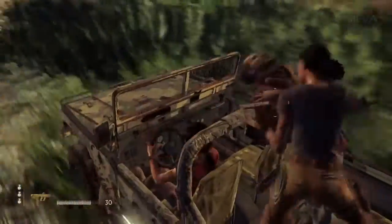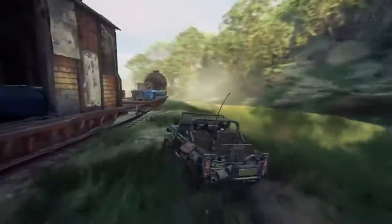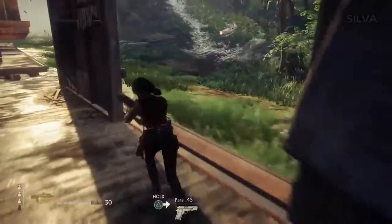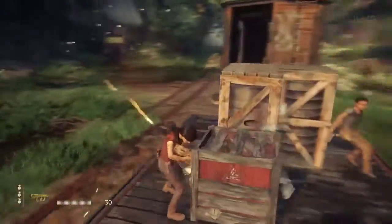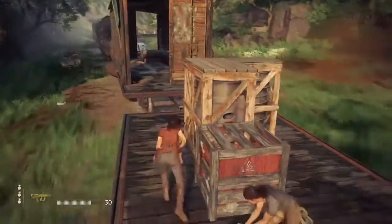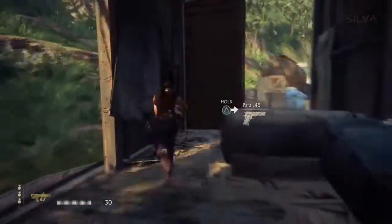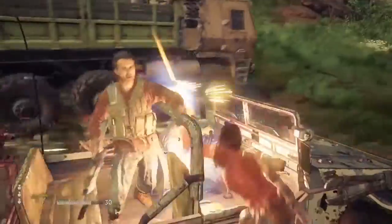Jump over here — boom, kick. Now the trophy might say Backseat Driver and mention kicking them out, but it doesn't matter if you come from the backseat or if you punch them out. As long as you commandeer an enemy 4x4 — the vehicles that look like a jeep — it counts. I'm just going to head back a little towards the train, because the objective is to get to the front of the train, so as long as we don't get there, jeeps will keep respawning and coming after us.